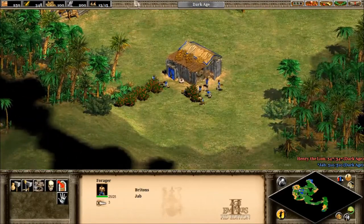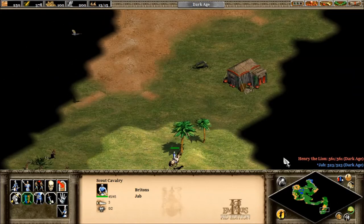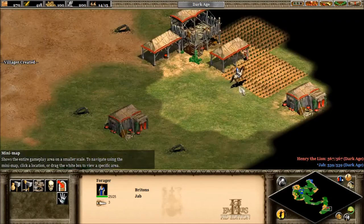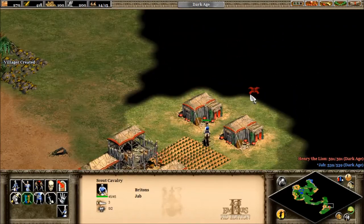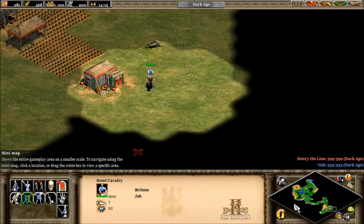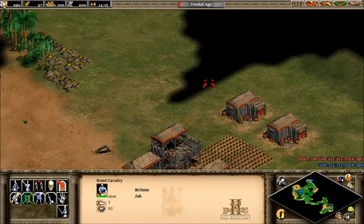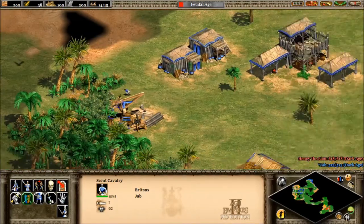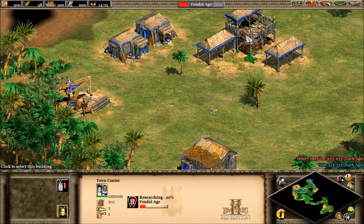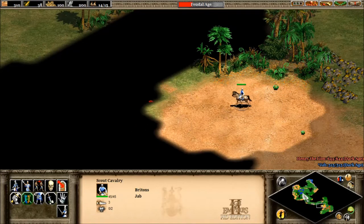I want to take one villager off wood and put it to food. I can see one of his houses nearby — that's a good sign. He went straight for farms. Farms are replenishable, but they're the slowest form of gathering food. We just hit the resource threshold, so I need to age up quickly. He hasn't built any military yet, which is good. We do not need gold in the first age. I think we're neck and neck — he may finish teching up a little bit before me, but I should be good.